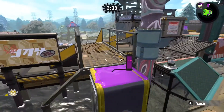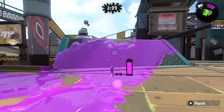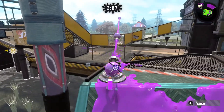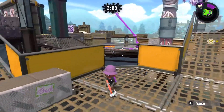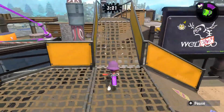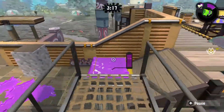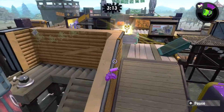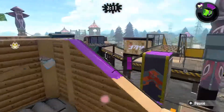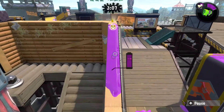Over here you have some ink rails now, so you can use this to go over here and try to stop the rainmaker, which is pretty nice. Let's see — can I make the jump? Yes! Can I make the jump back? Let's see if I can do this.